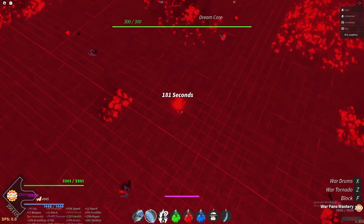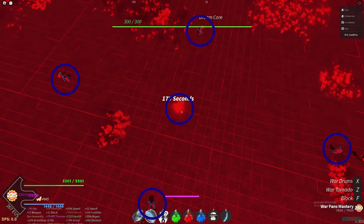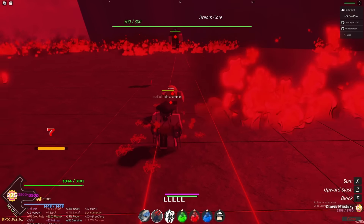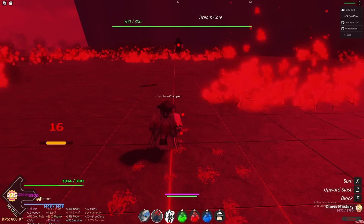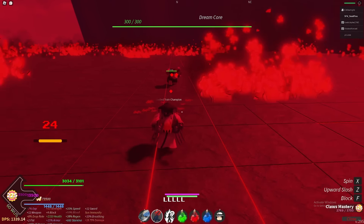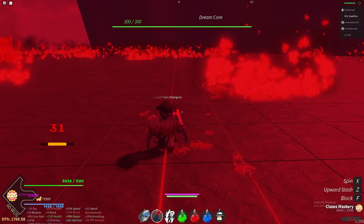Once you're at the core, the team needs to split up into this formation: one in the middle, and each other person stands at a spawn point. You'll have the easiest time holding the spawn point if you can finish off the civilian in one M1 combo. Sometimes a civilian spawns while you're already in the middle of comboing one — when this happens, try to delay your M1s so that the new civilian runs into your combo and doesn't get past you while your combo is on cooldown.